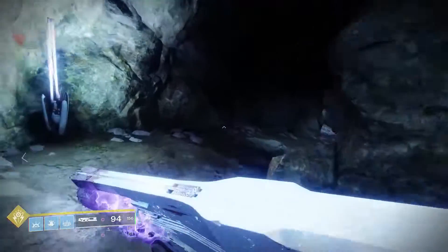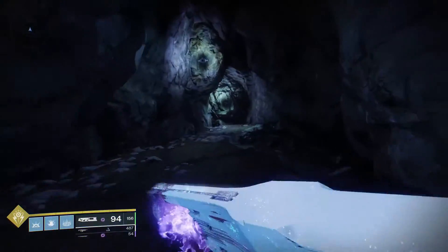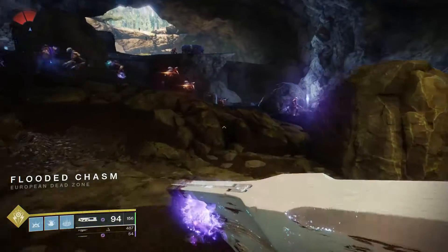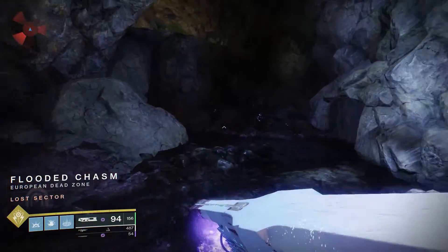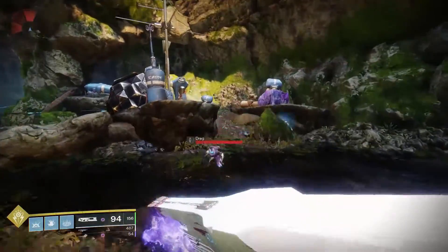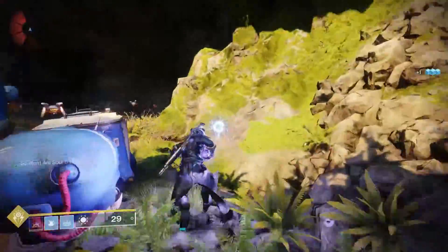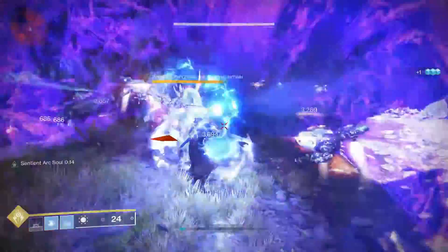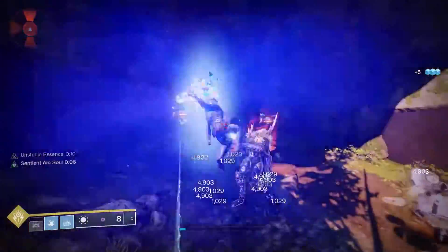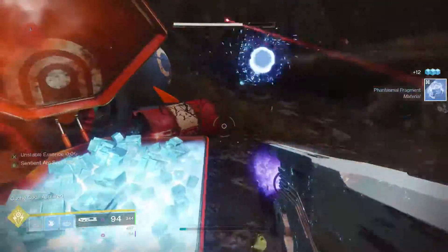The loadout I used when filming was Ruinous Effigy with Getaway Artist — so I have something shooting random adds when running in, and Ruinous Effigy means you really don't have to handle any special ammo or ammo economy at all. If you have Falling Guillotine, that can just melt the boss really easily too. Run in from the Winding Cove entrance, skip all the adds, take a sparrow, go straight to the boss and kill him. If the boss drops the item, it drops directly from the boss, not the Lost Sector chest — though the chest is still a bonus and you don't lose any time picking it up.